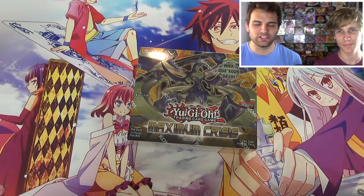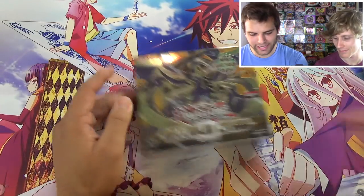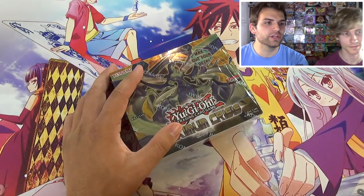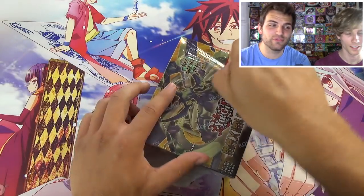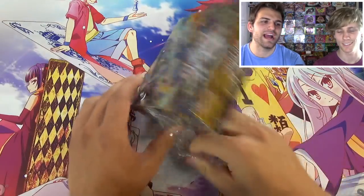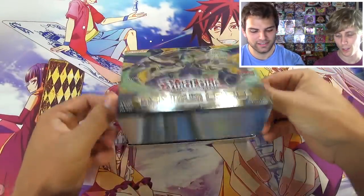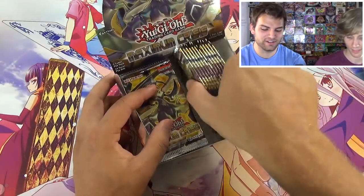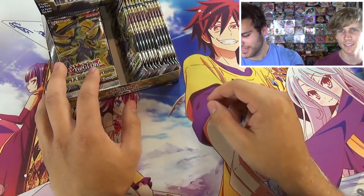So today me and Alex are gonna switch off opening some packs. We're looking for those True King and True Draco monsters from the ultra rares and secret rares. We already pulled Dragonic Diagram, so this time I'm going for Ash Blossom and Joyous Spring - that card is insane, it's like Effect Veiler.